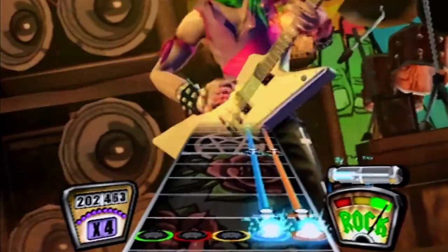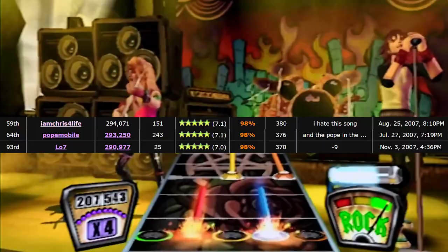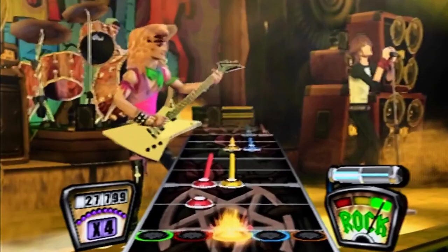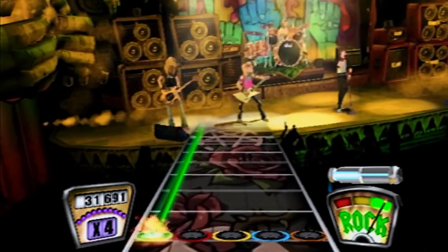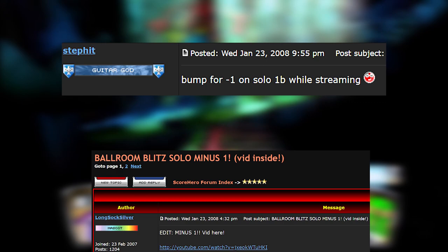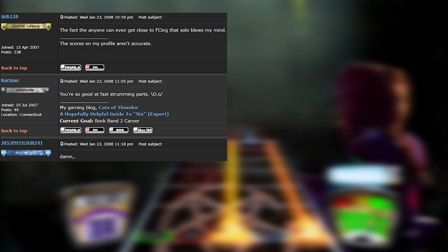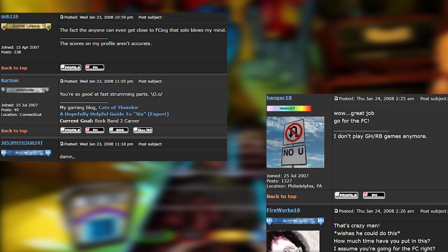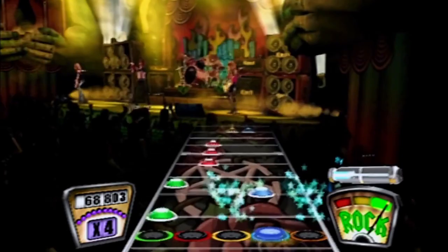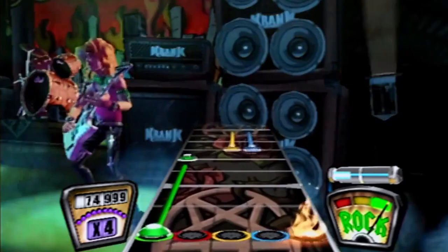A few players had 98% runs in late 2007, but many dismissed the chart as almost impossible or not worth sinking time into unless they randomly got it. With the release of Guitar Hero 3 in late October 2007, the song entered a dry season where virtually no substantial progress was made. 2008 showed a glimmer of hope within the solo alone: on January 23rd and 24th, 2008, Steffet and Longsock Silver each achieved a minus one on Solo 1B. Neither video exists unfortunately, but witnesses confirmed Steffet's stream and Longsock Silver's YouTube video. These accomplishments were met with no genuine follow-ups aside from a 99% by Steffet on March 8th, 2008. GH80s was thought to have been FC'd quickly after Because It's Midnight, but Ballroom Blitz was going to require a player almost another tier above everyone else.